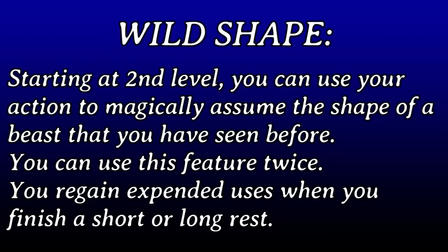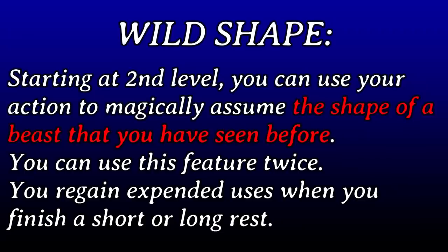Okay, so here we go — Wild Shape. Starting at 2nd level, a druid can use their action to magically assume the shape of a beast that they've seen before. They can use the feature twice and regain expended uses when they take a short or long rest. Some of this is clear: twice per rest, action to use. It uses the term 'magically,' which means it doesn't work in anti-magic. But here's a question: 'a shape of a beast they've seen before.' So if our characters fought some wolves a couple sessions ago, wolf is clearly a form we can choose. What about a beast we've never encountered during gameplay? Might we have encountered it in our off time? We are a druid, and interacting with animals is on brand.